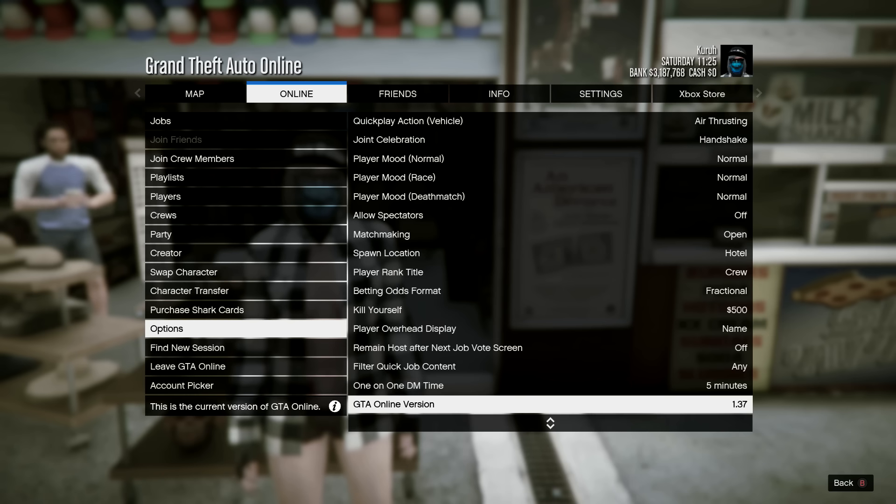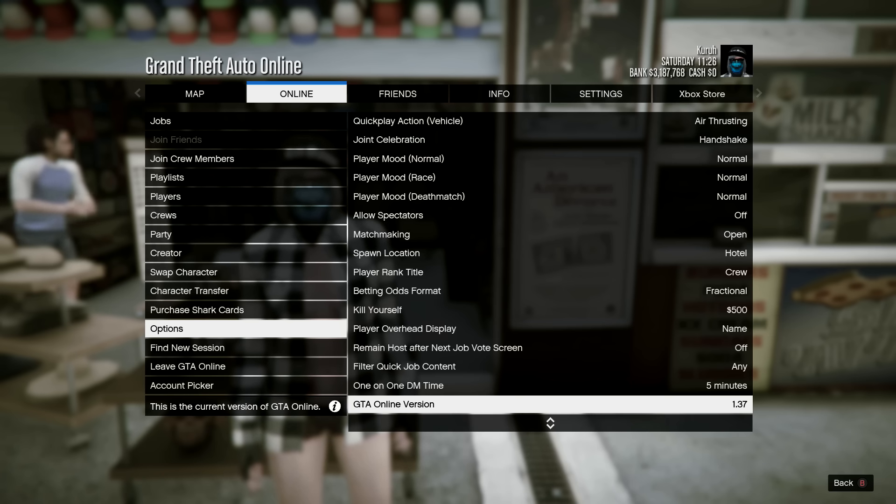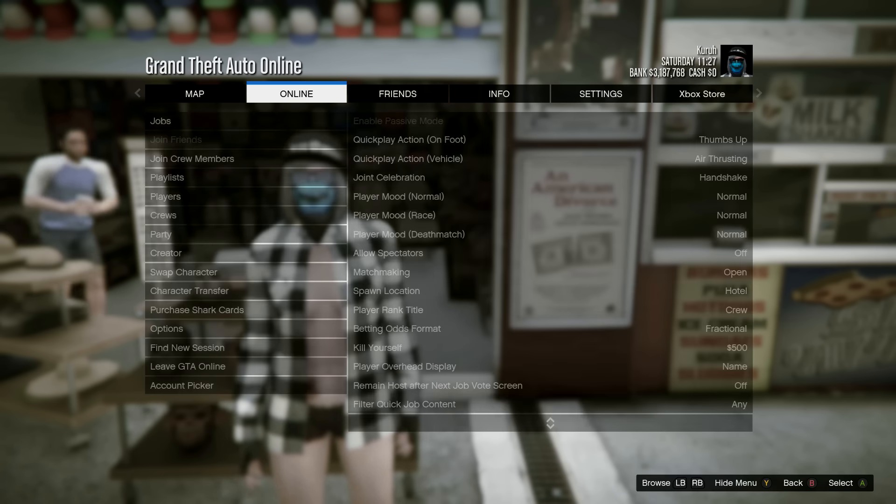Just to show you I am on 1.37 — I'm gonna go ahead and go to Options. There you go: version 1, patch number 1.37. That's the newest there is right now as of January 2017.